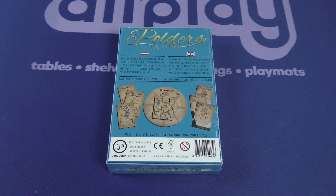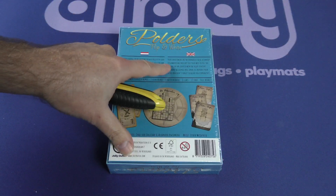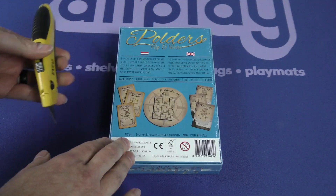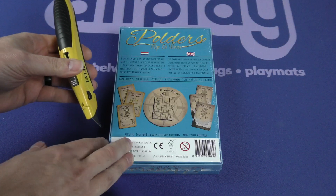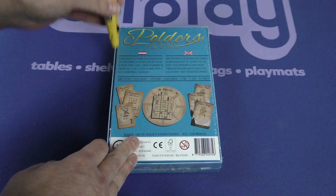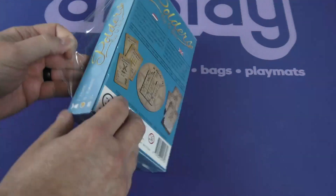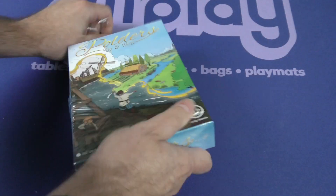Here it says: your investment in the grandiose ideas of Master Legwater has paid off. Use your wits to fill the Polders he has created with the right content. Combine buildings and lands to increase your score, and don't forget to block your opponents. A Flip and Write game, 2-4 players, 30-45 minutes.